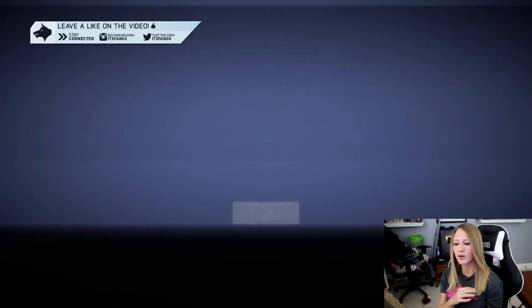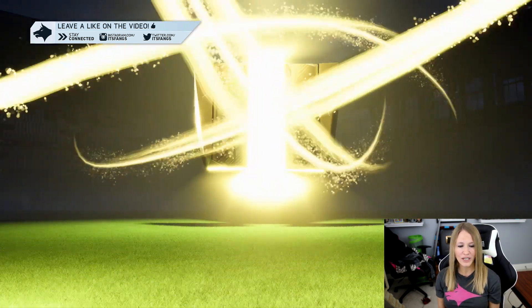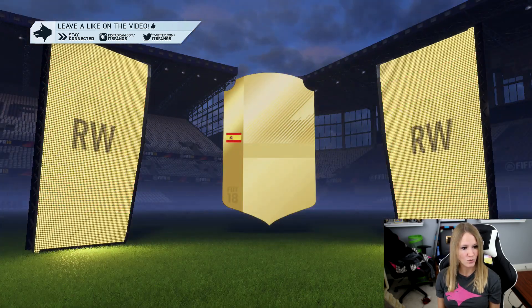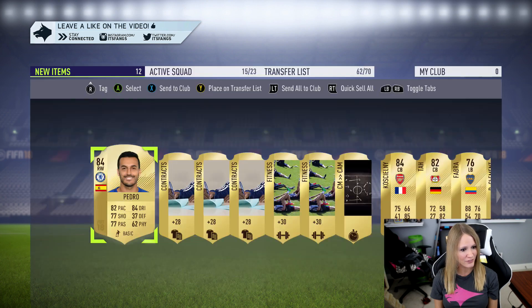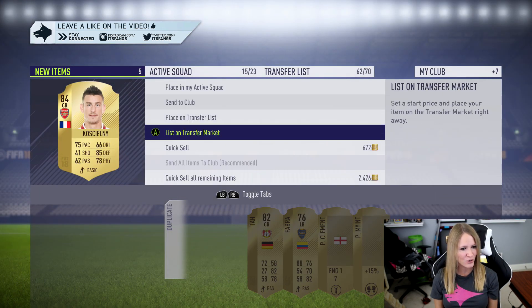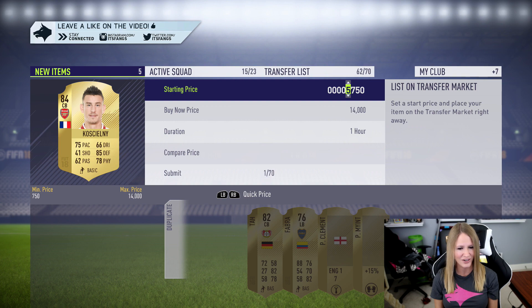We got ourselves a rare gold pack — that's got to be one of them. I think that was the final one we got. Please drop another rare in there. Oh my god, we are getting billboards for days! All billboards! Spanish right wing — that's going to be Pedro, 84 rated! These have gotten some mad profit today. And Koscielny is in here as well — 11,000 coins. We'll put him up for 9,700 or 9,800. That is huge!